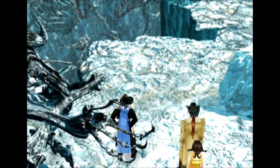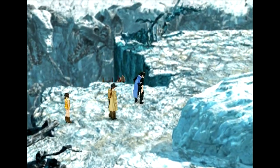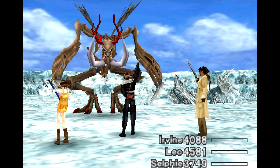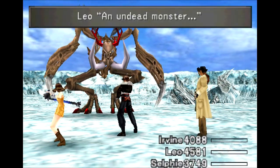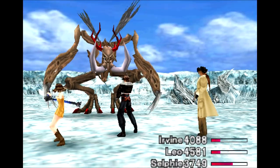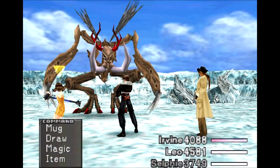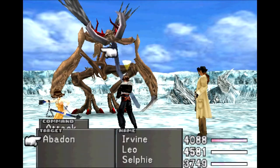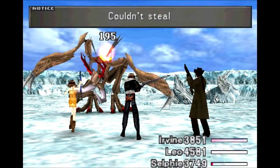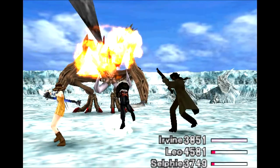We are up against a clearly undead enemy. This is Abaddon — I recognize you from your card, I'm a big fan of your work. This guy is an undead monster; use recovery-related magic and items. Selfie is slow, she's the one I want to use to mug, but I don't really care too much about getting what he has, so I'm just going to normally attack.